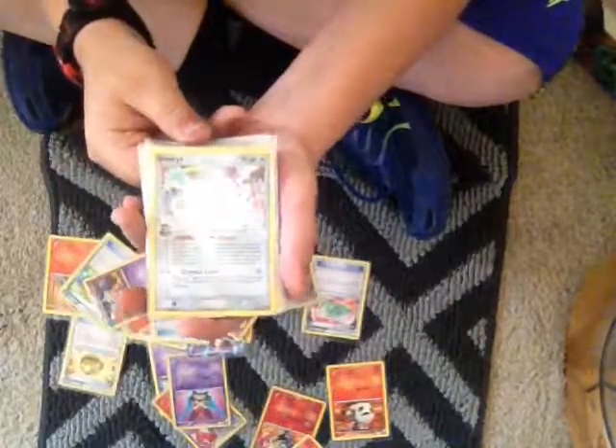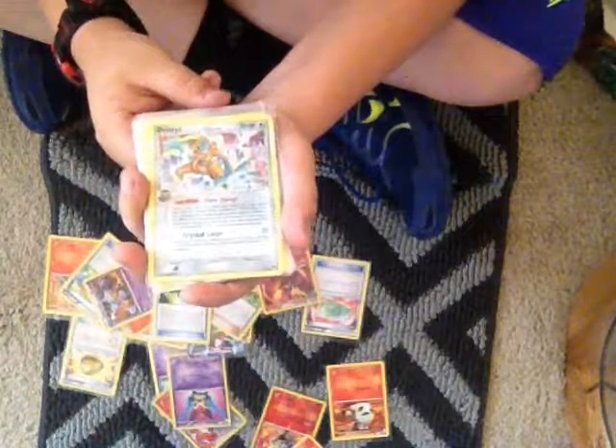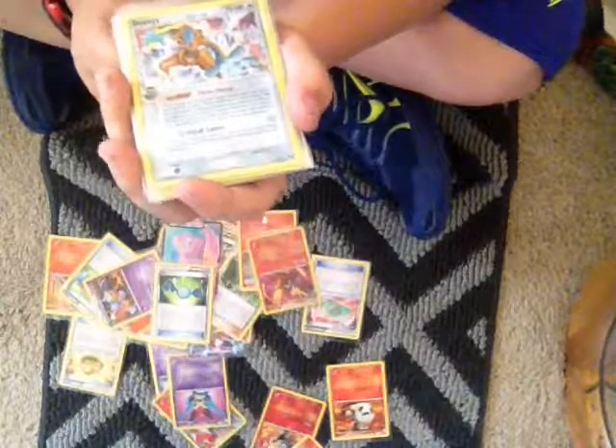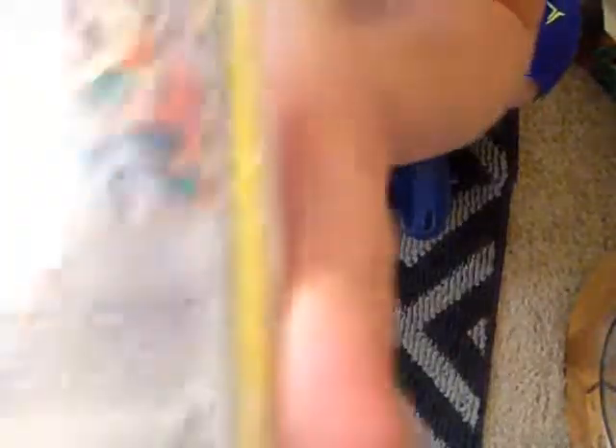I got a Deoxys Delta which has Form Change — once during your turn, you may search your deck for another Deoxys and switch with Deoxys. That's — if you want to read the rest, it's too long.